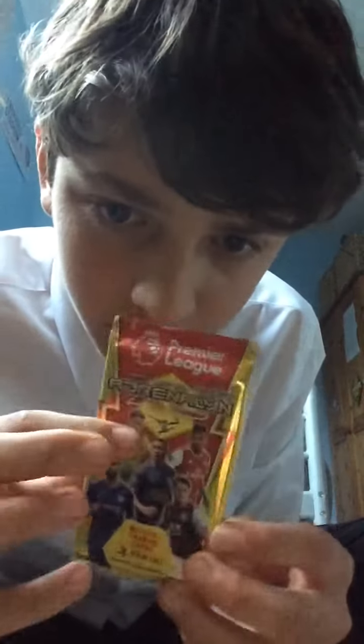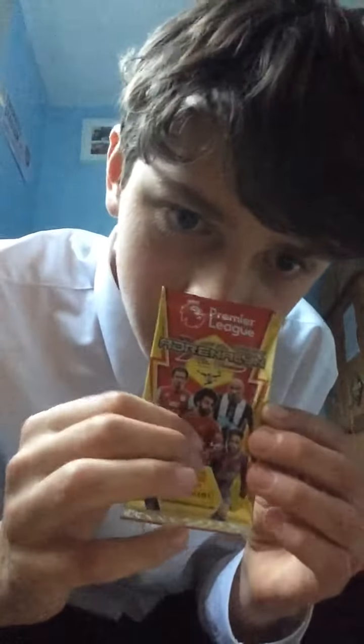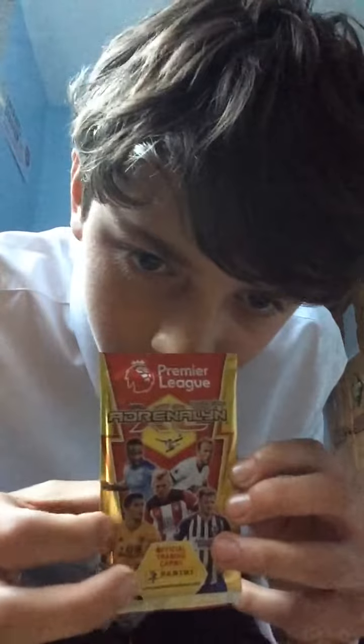We have four packs with four different designs. The Aubameyang design has Buendia, Loftus-Cheek, Tielemans, and Tarkovski. The Salah design has Grealish, Mariappa, and Townsend. Then there's a design with Snodgrass, Billy Sharp, Ake, Sigurdsson, and Lingard. The last one has Sterling, Kane, Jimenez, possibly Morpay, and Ward-Prowse.